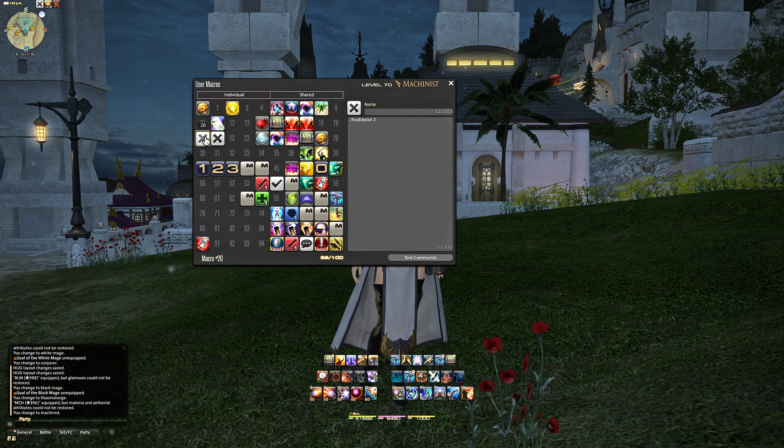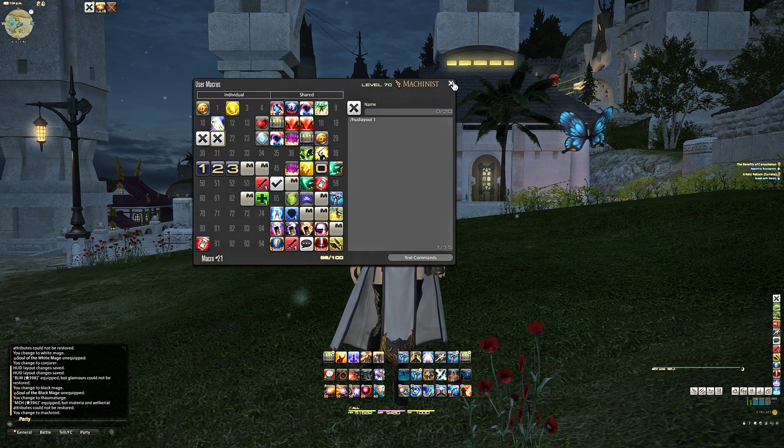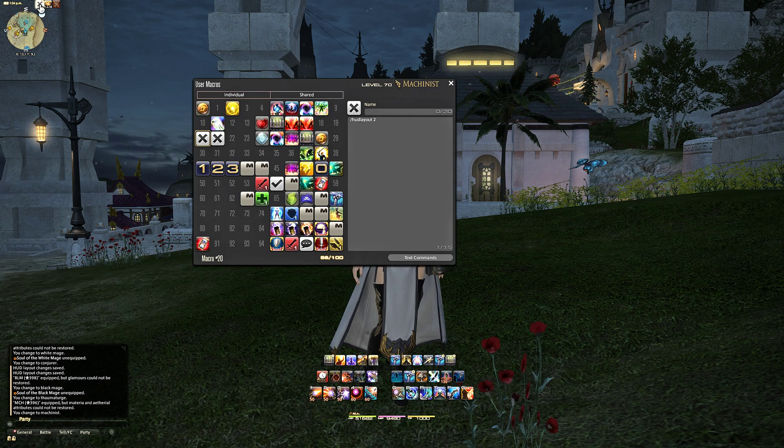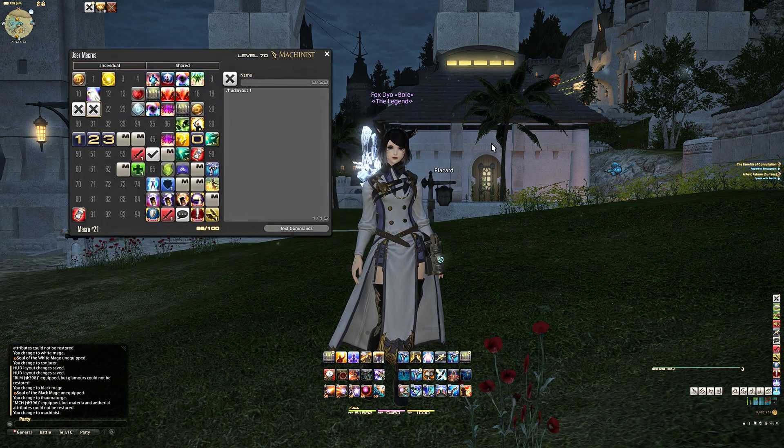If I execute this macro, I will swap into my raid HUD layout. As you can see, my raid layout is really simple and has basically no information on it besides my hotbar, my minimap, and a small amount of things like limit break, food to refresh, and buffs and debuffs at the bottom. Then when I'm done raiding or want to change jobs, I just click on HUD layout 1 at the top and execute it — this allows me to swap really fast between my two layouts. So again, two macros: one on each HUD layout to switch to the other.